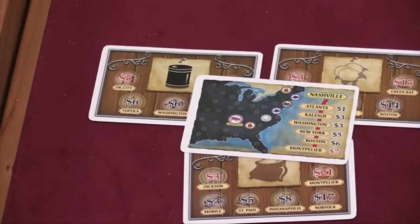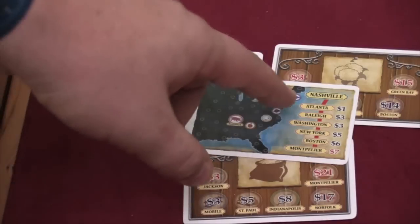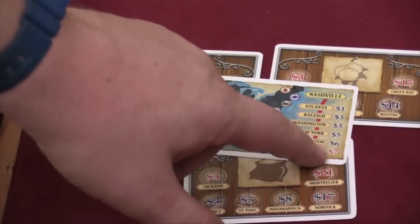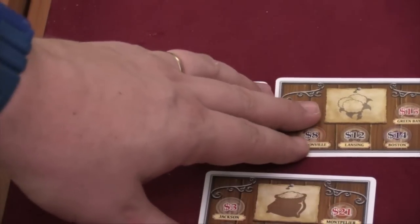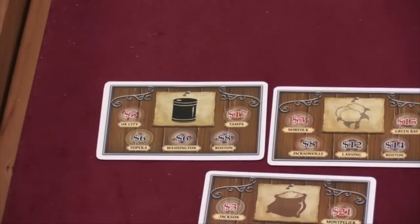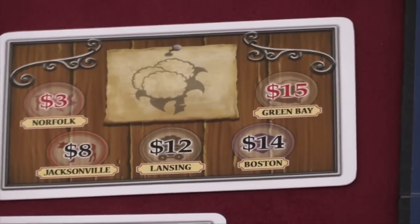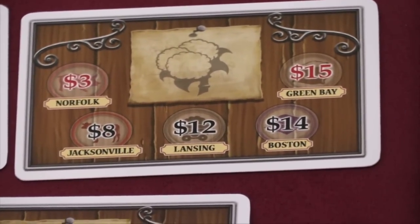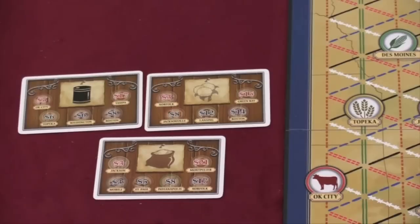Players are also going to have a card that's randomly drawn that shows a route. This means they need to connect Nashville to one of these cities, and the farthest city that they have connected is going to give them points at the end of the game. These cards say that if I deliver cotton to these cities, that's how much money I'm going to get. Delivering cotton to Boston gets me $14, $15 if I deliver it to Green Bay, while I get $8 if I deliver it to Jacksonville.